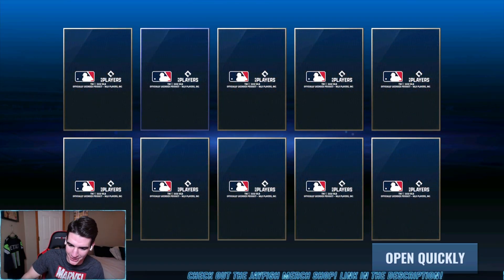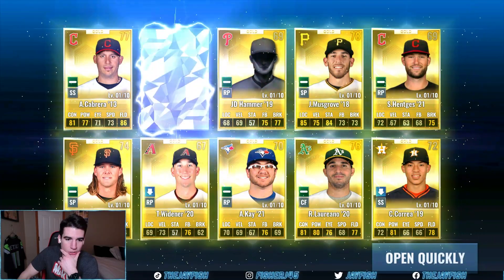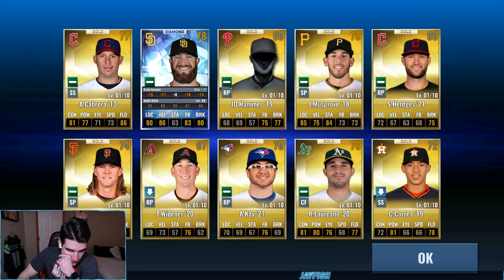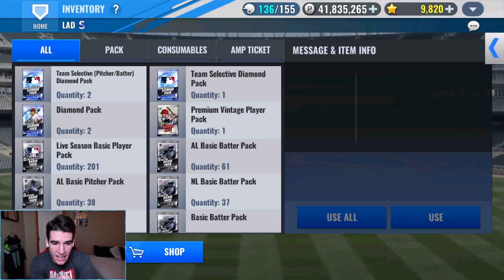Let's open it up - it doesn't really matter who it is. This is gonna be something useful - nope, of course the arch nemesis. Padres. Not the worst card ever seen, but not great even if you're running a Padres deck. So nothing really today from the ultimates. We have pulled Jake McGee 20 as a silver earlier - that's who I've been wanting from the team select diamond pack.